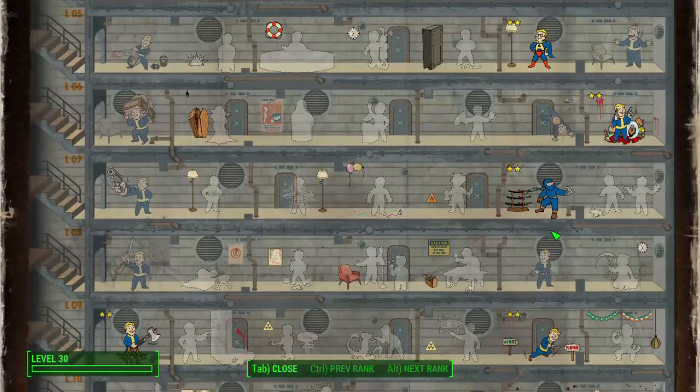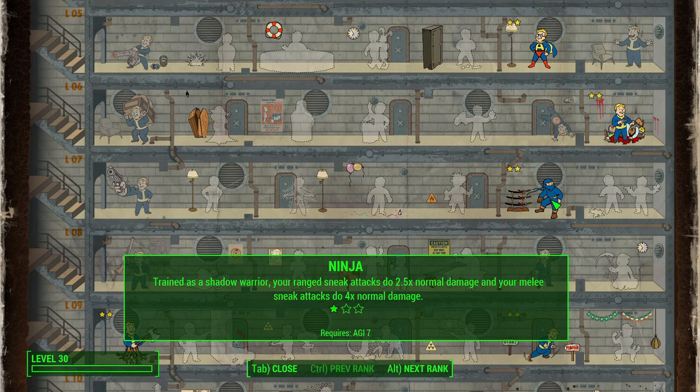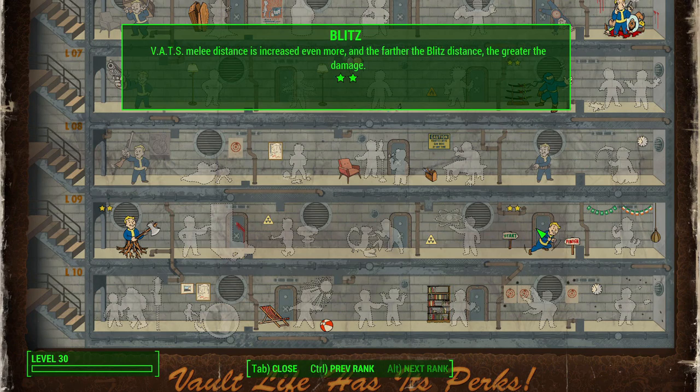Moving down to Ninja — this is superbly important. It increases the sneak attack damage modifier, giving you 4 times normal damage with just the first rank. We're going for that very early in the game, so it's an instant boost. The next rank gives 5 times, and then finally 10 times with melee sneak attacks. That final rank of Ninja at level 33 is a huge bump and is very much worth your time.